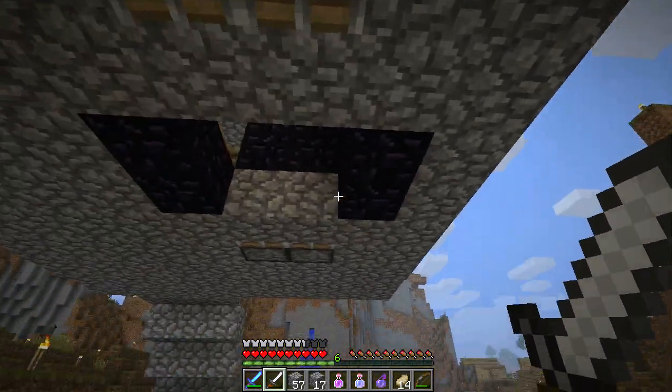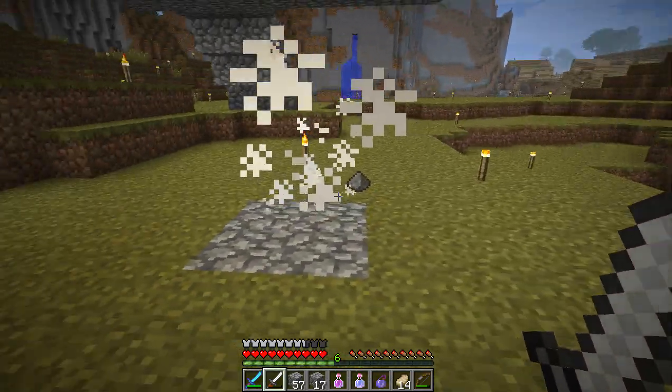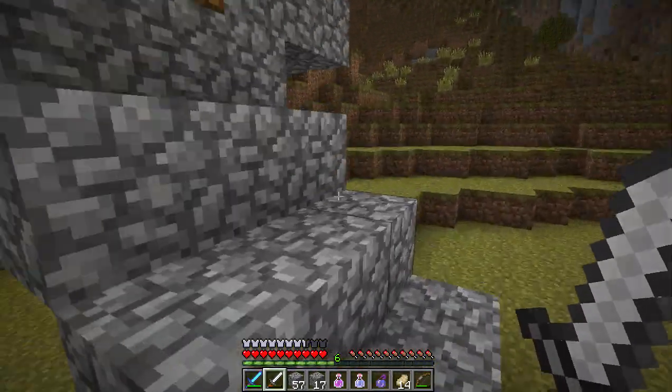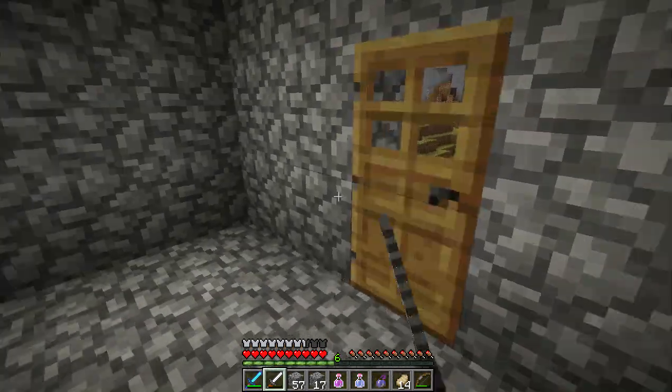If the blocks are not in place, they drop down entirely and die. So if the pistons are closed, you will have an item farm. If the pistons are open, you will have an experience farm.